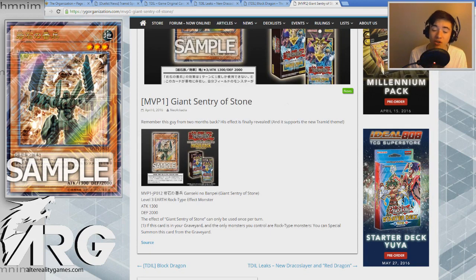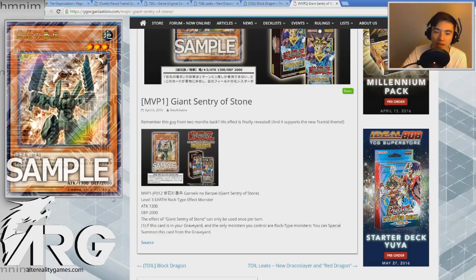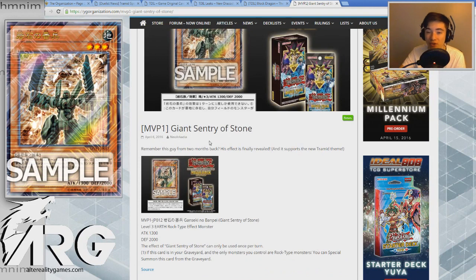The effect can only be used once per turn: if this card is in your graveyard and the only monsters you control are Rock-type monsters, you can special summon this card from the graveyard. This card is really simplistic, and I actually feel like its simplicity makes it really good too. It doesn't have too stingy of a requirement — you're able to bring this thing out pretty often. Really just having nothing but rock monsters on the field doesn't seem that hard to do, especially in a deck like Tramid where primarily most of your normal summons are going to be Level 3s. Having a card to bring out from the graveyard after you summon one of those to make a Rank 3 for free is pretty awesome, because after you expend the effects of the Tramids and burn through your field spells, they're just gonna sit there. So it's a good idea to transform them into something really good, and Giant Sentry of Stone will fulfill that role.